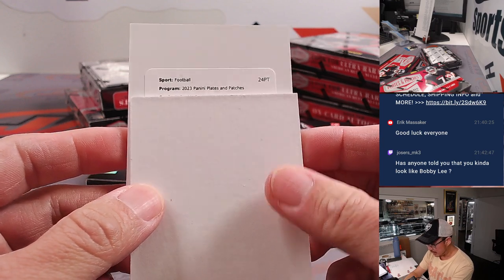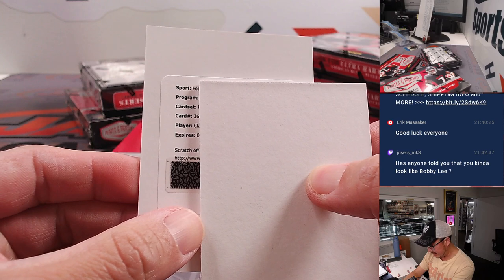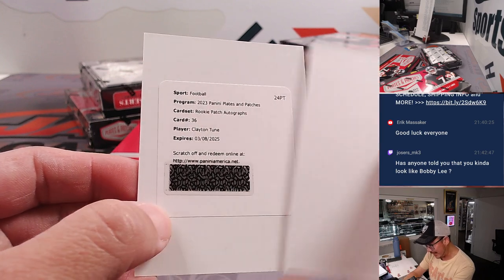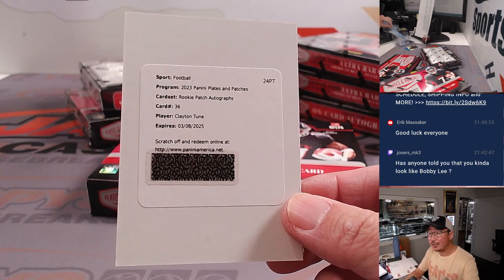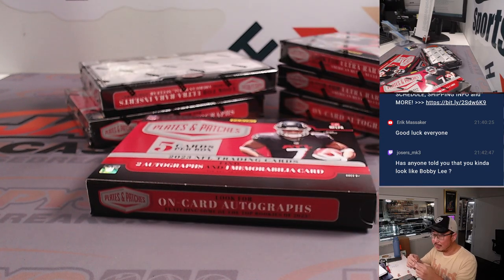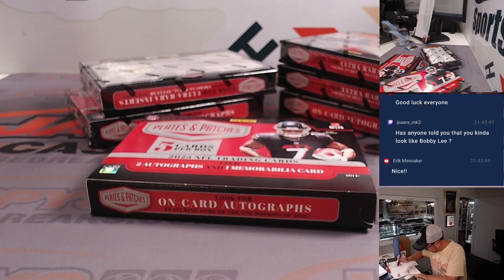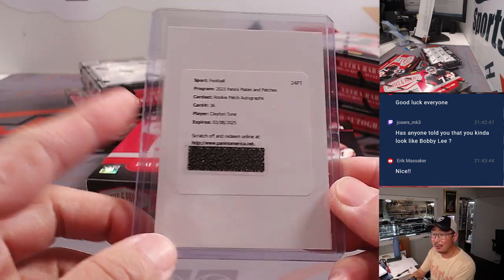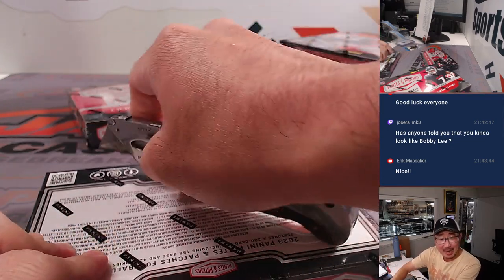Redemption time — rookie patch autographs, card number 36. C... L... A... Clay... Clayton... Clayton Toon. Name that Toon! Who does he play for? The Cardinals. That's for you, Eric. Got a Clayton Toon redemption going your way. Eric just kind of getting back into the hobby, learning the joys of the redemption. Clayton Toon should definitely be signing his cards — quarterback out of Houston, fifth round pick.